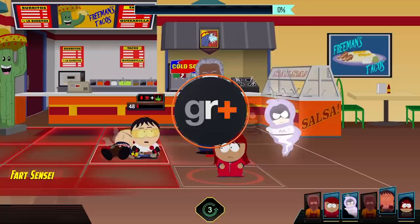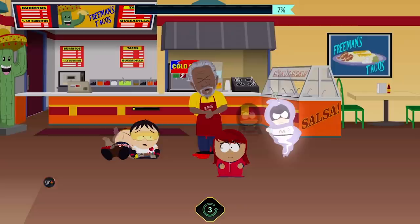Morgan Freeman is probably the hardest boss you'll face in South Park: The Fractured But Whole, but if you want to get that golden taco artifact you're going to have to beat him. Here's how to do it.